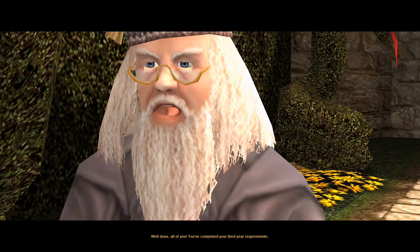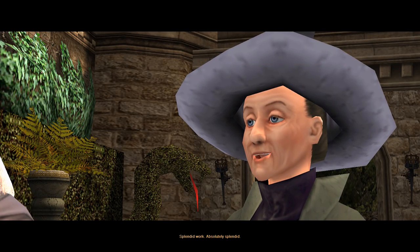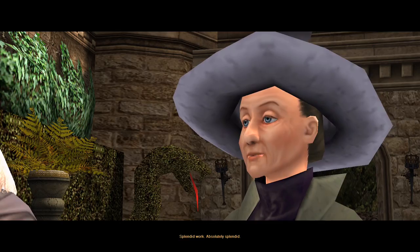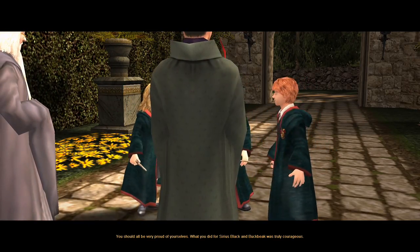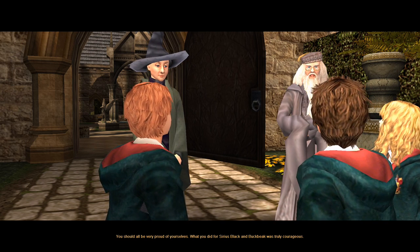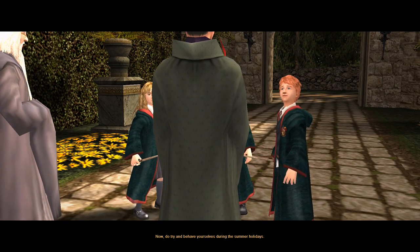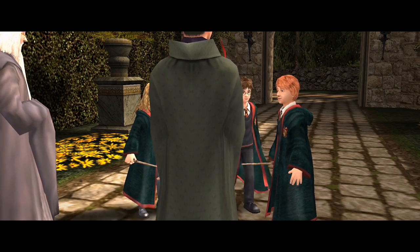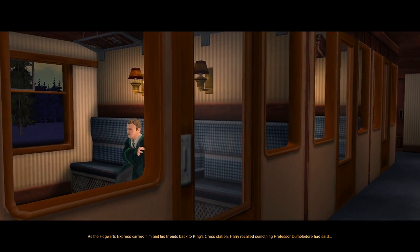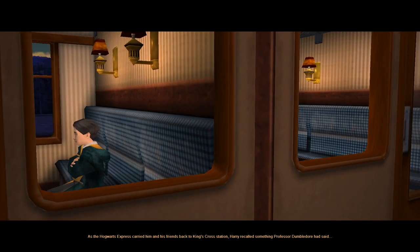'Well done, all of you. You've completed your third-year requirements. Splendid work. Absolutely splendid. You should all be very proud of yourselves. What you did for Sirius Black and Buckbeak... Professor McGonagall knows what happened with Sirius and Buckbeak. Do try and behave yourselves during the summer holidays.' Another great camera shot — let's show Professor McGonagall's back and obstruct the people she's talking to. As the Hogwarts Express carried him and his friends back to King's Cross Station, Harry recalled something Professor Dumbledore had said.